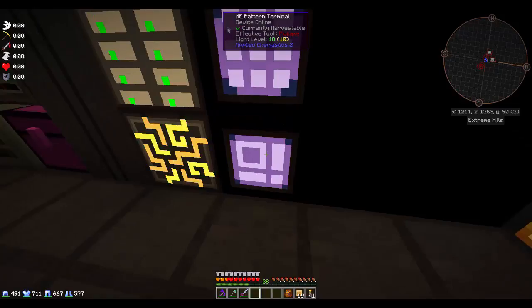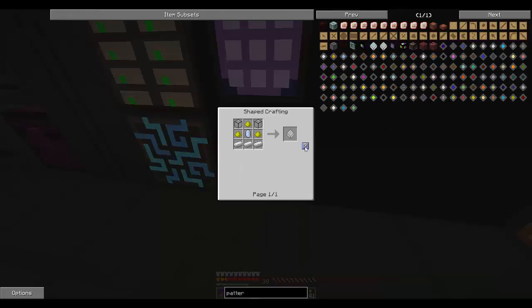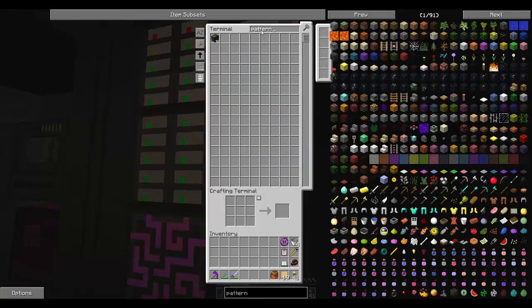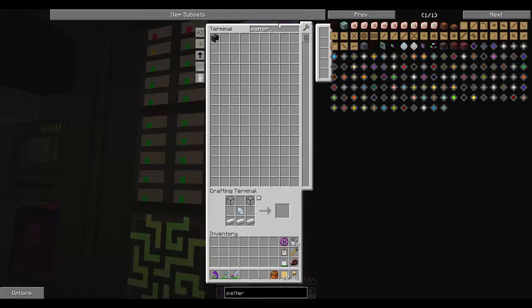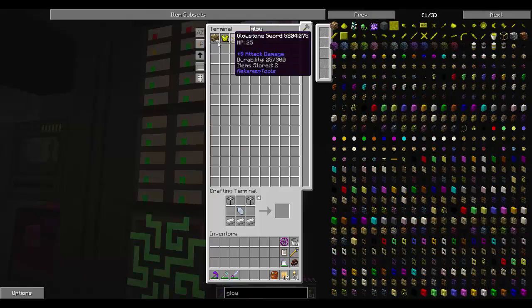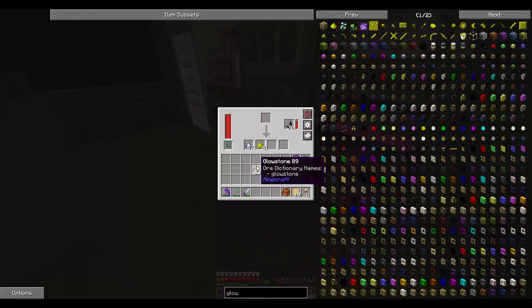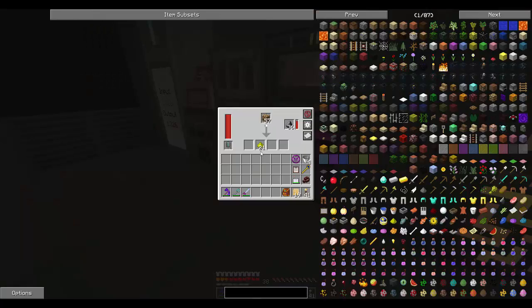We've got our pattern terminals in our interface terminal, but we don't have any blank patterns. Blank pattern needs glowstone dust. Glowstone dust shouldn't be too bad to get — we've even got some glowstone already. Let's SAG mill that — we get four dust from it. We can always make it back into regular glowstone later. Let's throw it in and make some blank patterns — three of those. We can make some quartz glass too for more patterns. Let's make 31 blank patterns — this is going to be a good start for us.